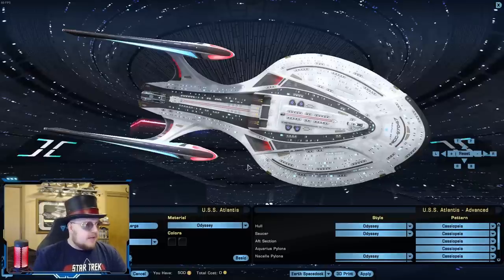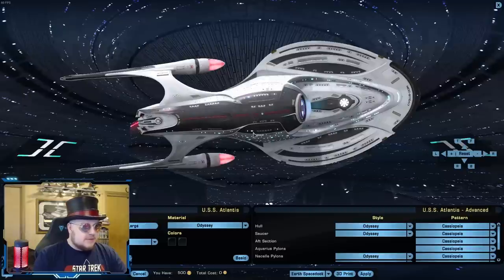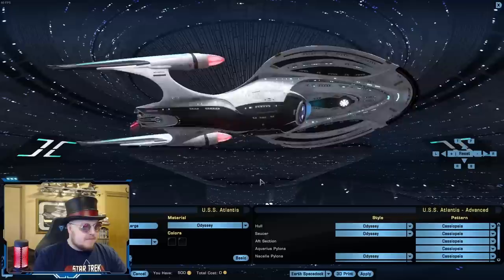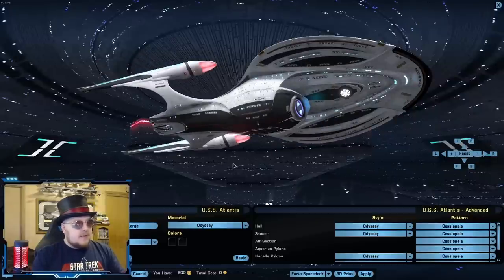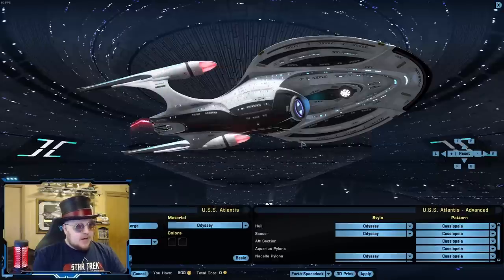Until Thomas Moroni gives us a heads up on which one is the correct color code to use, I've just been using dollar sign 09 because I feel like that's the right one — but I'm not a hundred percent sure. This is the way to get the most accurate look to what we saw in Star Trek Picard: the Cassiopeia pattern and either dollar sign 09 or dollar sign 08 color on both colors.